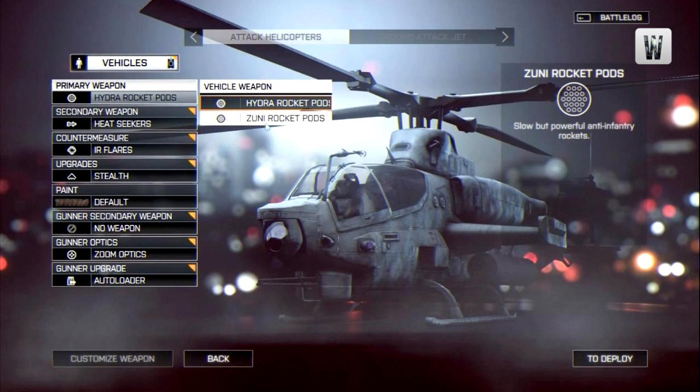Moving on from tanks, we're now looking at choppers. I'm not going to spend a huge amount of time here since I'm more of a ground and infantry player, but for those who do like playing in helis I hope this gives some perspective on how you'll be able to play in Battlefield 4. Again we have 8 different customisation options: primary weapon, secondary weapon, countermeasure, upgrades, paint, gunner secondary, gunner optics, and gunner upgrade.